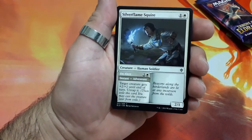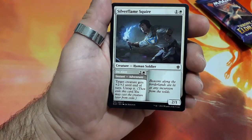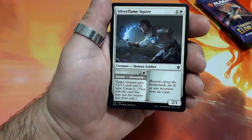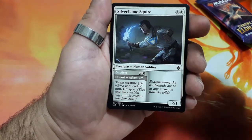And this one starts with Silver Flame Squire. Two drops. Target creature gets plus two plus two until the end of the turn. Untap it. And it is a human soldier. Two one.